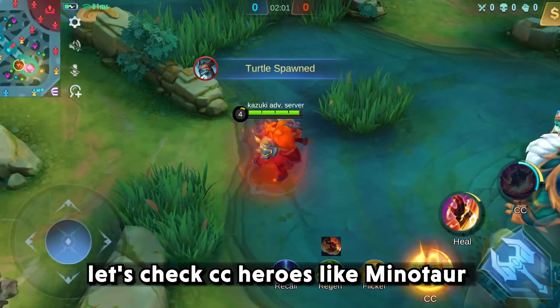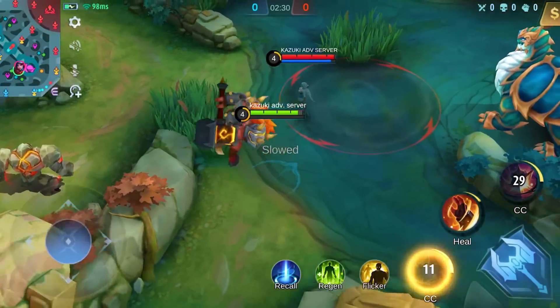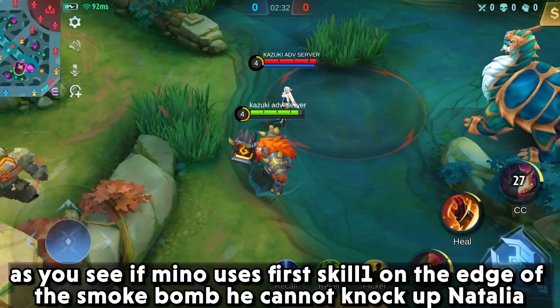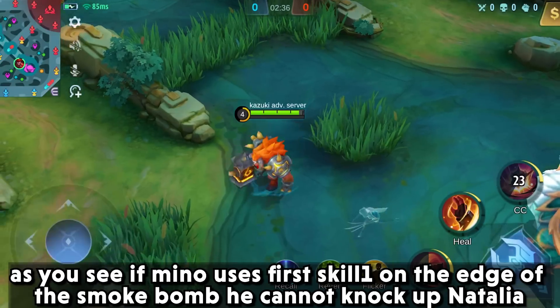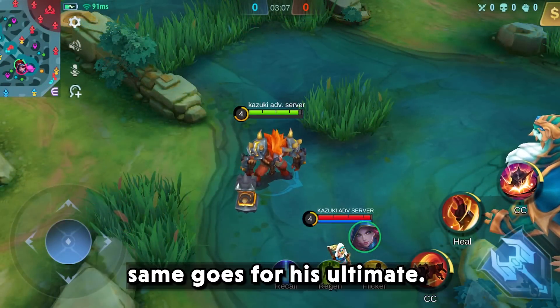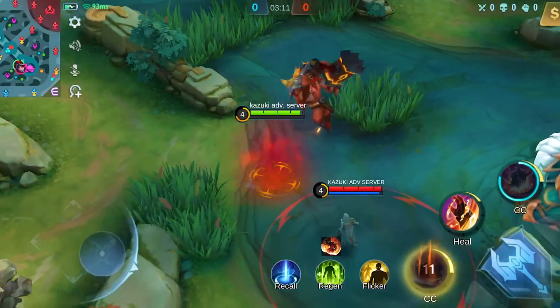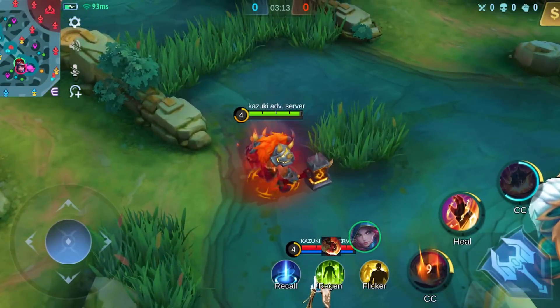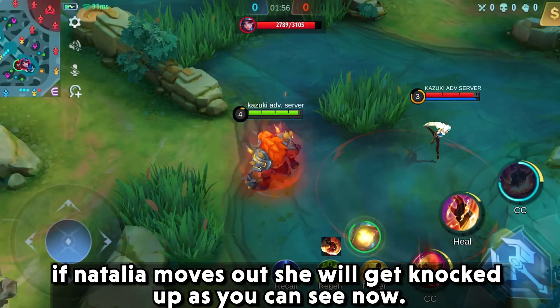Let's take CC heroes like Minotaur. If Mino uses his first skill on the edge of the smoke bomb, he cannot knock up Natalia. Same goes for his ultimate. If Natalia moves out, she will get knocked up.